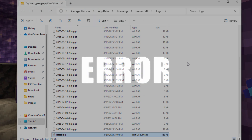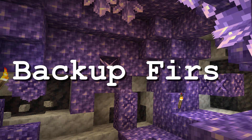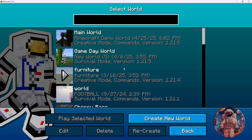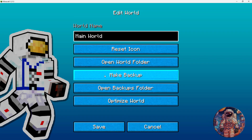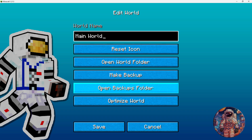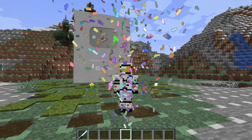And as a last resort, try reinstalling Minecraft, but back up your worlds first. Go back to the menu screen, go into Single Player, and choose your world. Come down to Edit and right here choose Make Backup. Once you have them backed up, you can reinstall Minecraft and bring your worlds back in again. You'll find your backed-up worlds inside the Backups folder right there. You might also want to try to optimize the world — that sometimes will fix little problems or glitches.